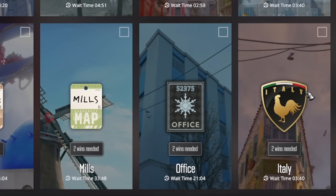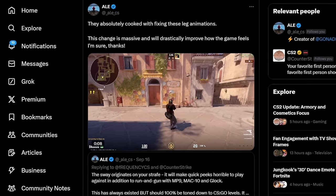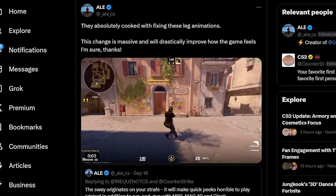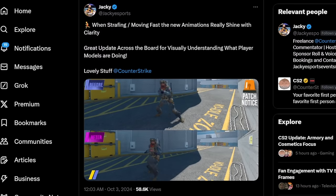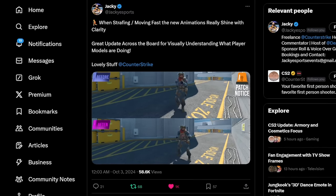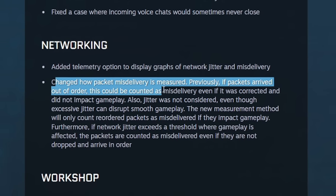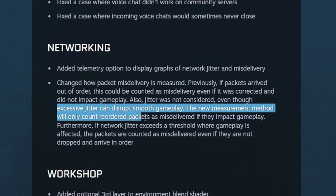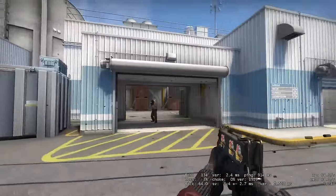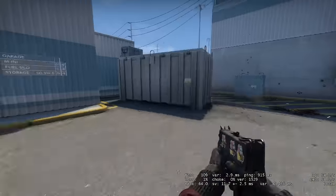In terms of gameplay updates, it's worth noting the long-awaited addition of Italy to the competitive map pool with the ability to get a rank. They've also updated the character animations, fixing the behavior of the legs. Previously, when starting to move, the legs would start faster than the player, which could cause opponents to notice you before your body even appeared. It's also worth noting the update to the netcode — the game now more accurately identifies network problems and only takes into account errors that actually affect gameplay, helping avoid weird freezes and lags even without a perfect internet connection.